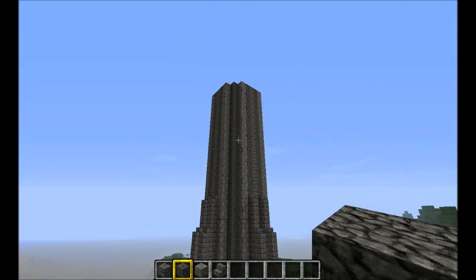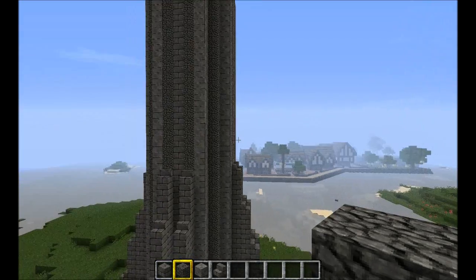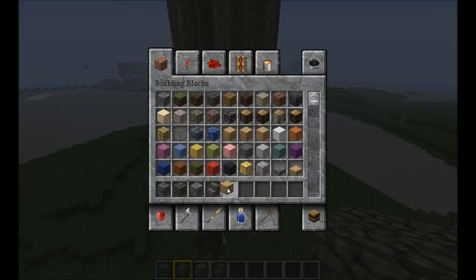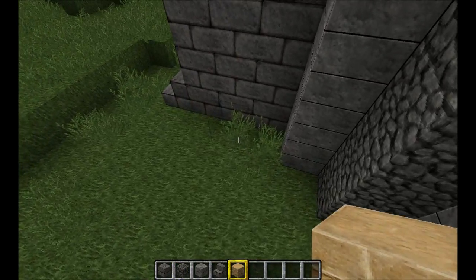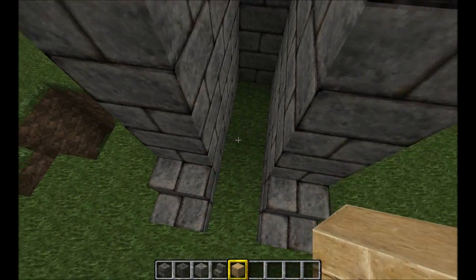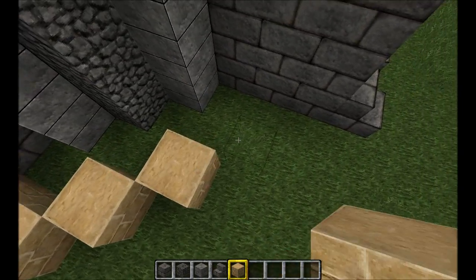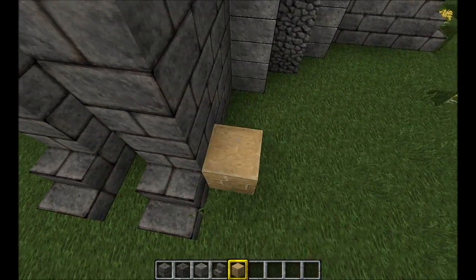I also added another 6 blocks on top of the main tower so that it is now 32 blocks tall. The next thing you want to do is take sandstone and come 2 blocks out from the main tower and start circling around it. Then add another layer that is one above, right next to the tower so it's a slope.